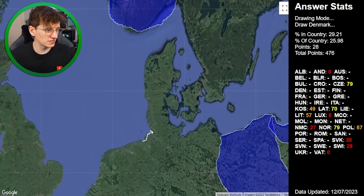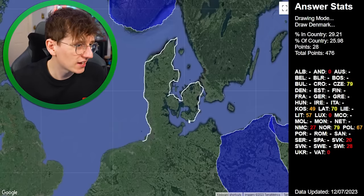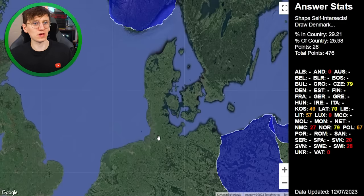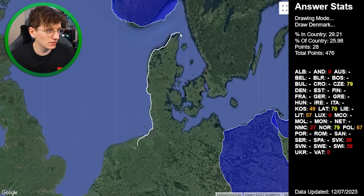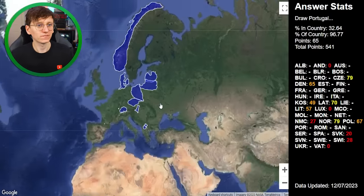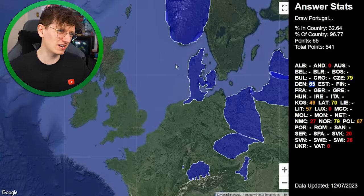Denmark is a little bit easier because of where it is, so we can follow the coast, which is good. The notes say you don't have to worry about separate islands. I work my way around very nicely, but the shape self-intersects. I have to draw it without overlapping the lines. I go careful, work my way around these beautiful shapes, and submit. I got 96% of the country but only 32% in the country, so 65 points. I would have thought that would be higher.